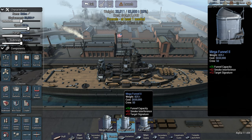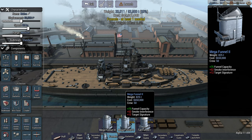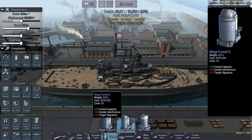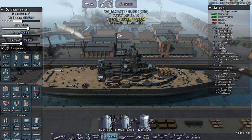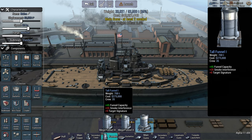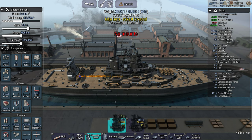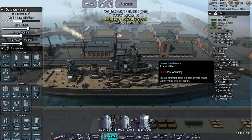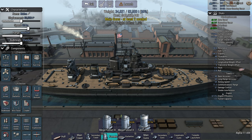If you go to the funnels section, you will see that each funnel has a smoke interference rating: 55 for the Mega Funnel 3, 52 for the Mega Funnel 2, and 35 for the Tall Funnel 1. This affects how much we can fit. If we go for a single Mega Funnel 1, we still have minus 34 smoke interference remaining. We could maybe shove in another Tall Funnel 1 and get a smoke interference of 1.